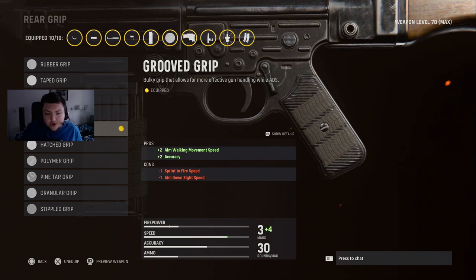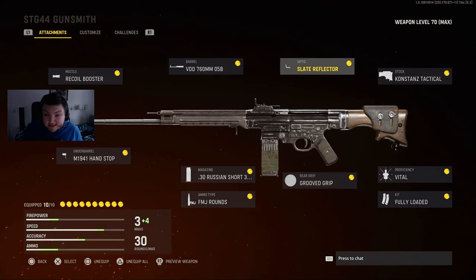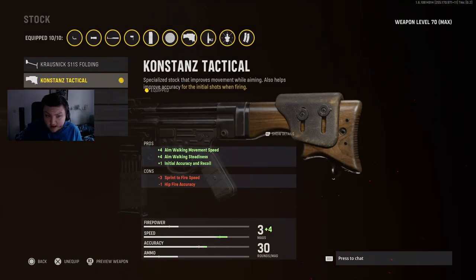For the rear grip you want the groove grip — this increases accuracy as well as aim-walking movement speed by two, which is insane. When you pair it with the Con status tactical stock, you get plus-four aim-walking movement speed, so that's six total — plus-six aim-walking movement speed across the board. This also gives you initial recoil control and accuracy, so if you're shooting people at long range it's gonna be extremely accurate.